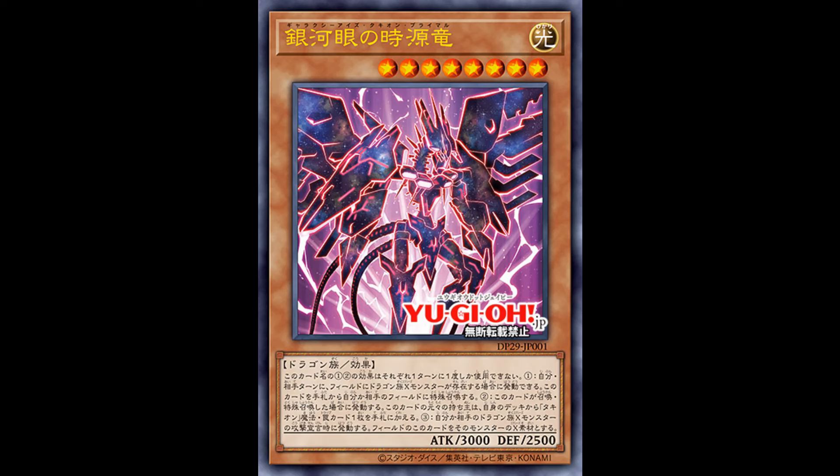The third effect is that when a dragon exceed monster declares an attack, attach this card from the field to it as material. So it's a 3000 attack point monster that can search and give material to any dragon exceed monster, which is nice for other dragon exceed decks — especially with Mizar being the dragon tamer. And since it still has Galaxy Eyes in the name, I can see this played in the Galaxy Photon variant as well.